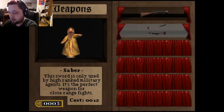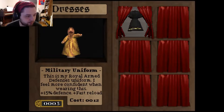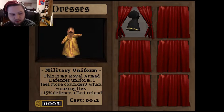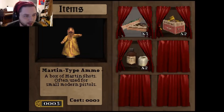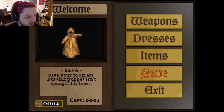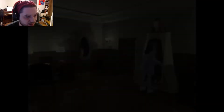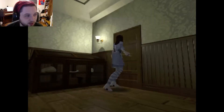Blunderbuss for 22, saber for 12, military uniform for 12 — that gives plus defense and reload speed. Then I can buy ammo after that. I can save here — but it costs money to save! Oh no, that sucks. It costs me money to save. That's what I use to change stuff out. It's locked from the other side — alright, we're gonna keep going for a little bit.